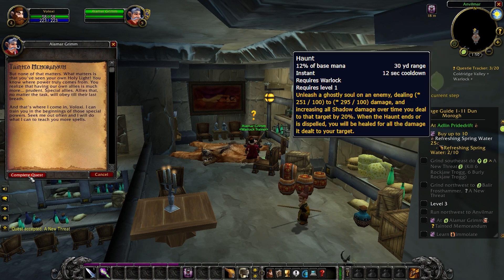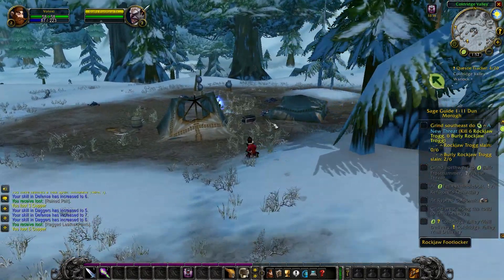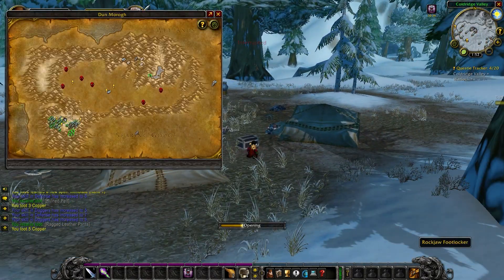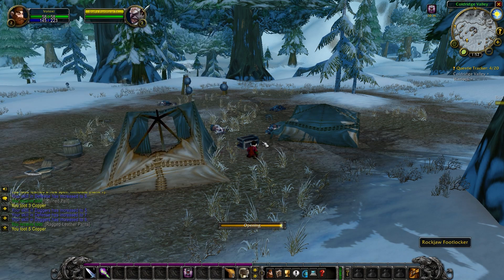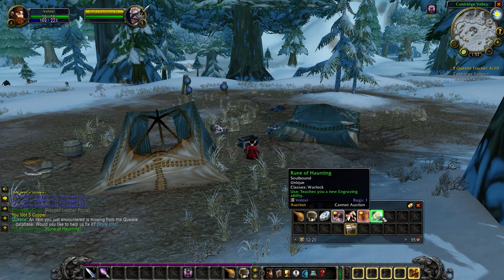First up: Haunt - a really powerful early game instant cast spell. This is given to you by your class trainer at level 2. Once you've got it, head southwest of the trainer to the troggs. There's a little chest at the very first thing you get to - just open the chest and the rune is inside. That's how easy it is - you just need to know where it is.